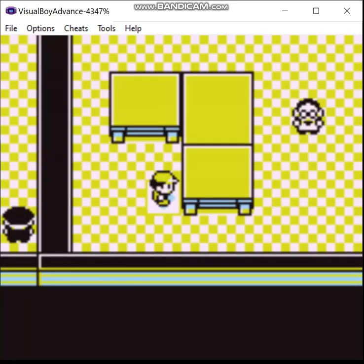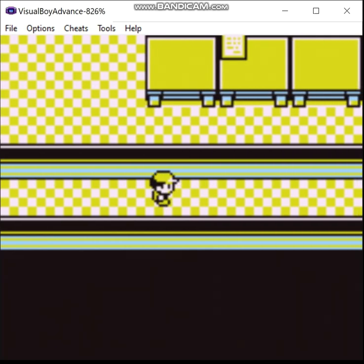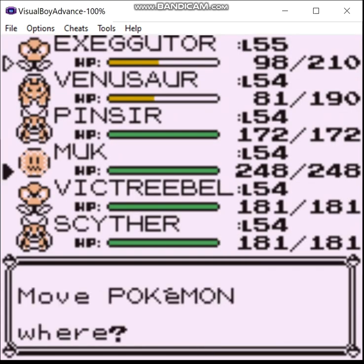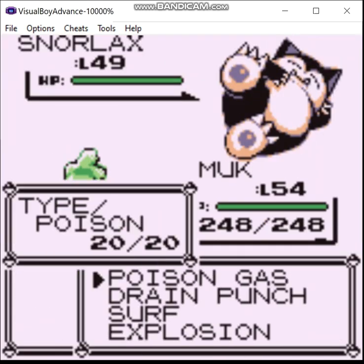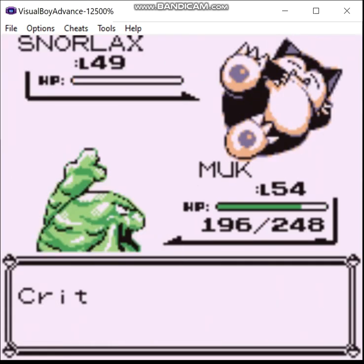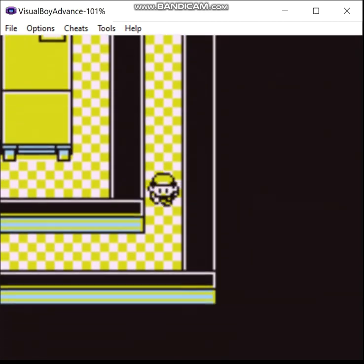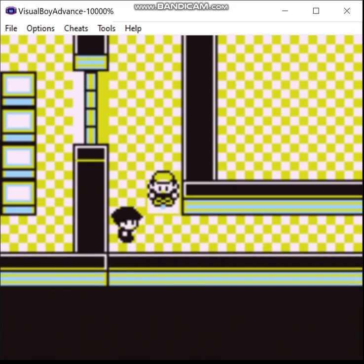Okay, so first things first, we go back here, then down here, and now we have the keycard. Let's switch over to Muk for now. Alright, now we've done that. Back down.